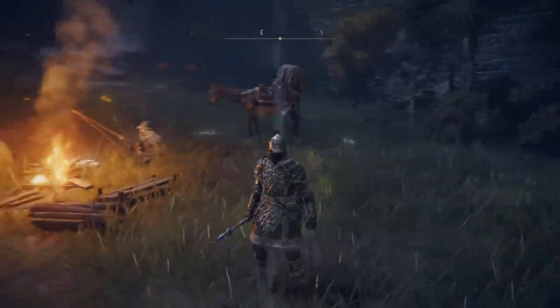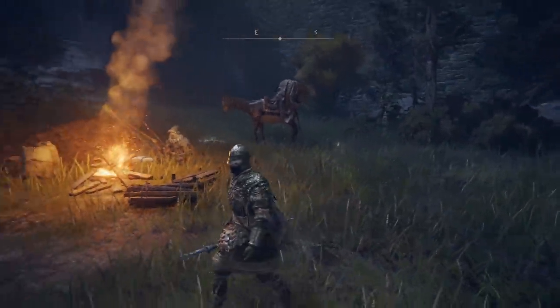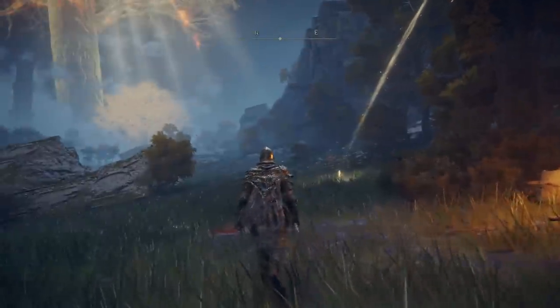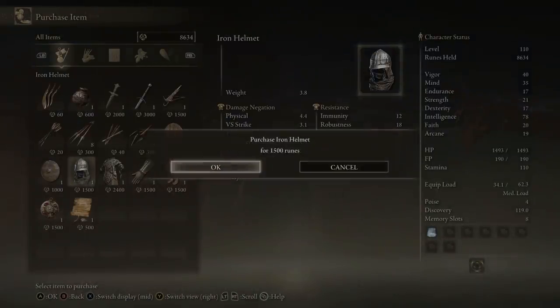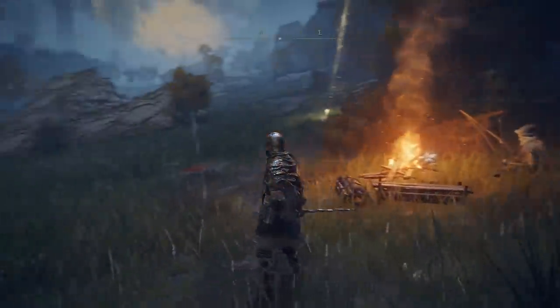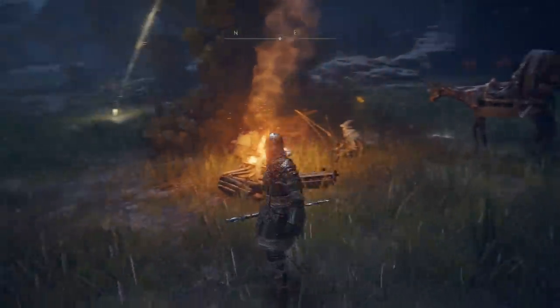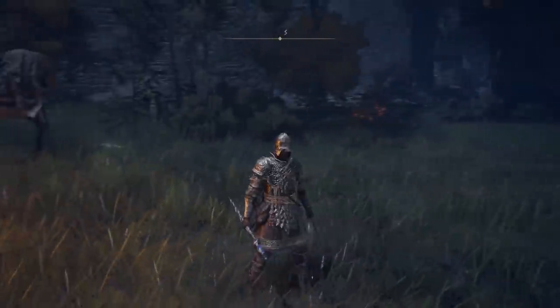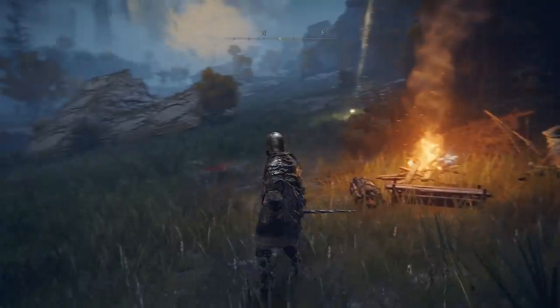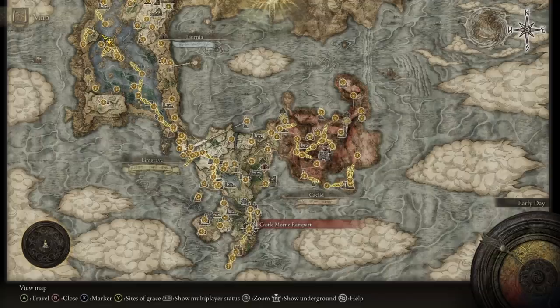First today, this one is incredibly easy to get. You can get it extremely early as well, and considering both of those factors, it looks pretty damn good. This is the Iron Armor Set in Elden Ring, which comes with leather pants as well. It isn't the best looking set in the game, but it is definitely pretty nice, especially for the time that you get it. It's relatively ornamental and detailed, the tunic has a lot of effort put into it, and the helmet is unique too. To acquire it for yourself, head to the merchant set up directly beside the Castle Mourn Rampart Site of Grace in the Weeping Peninsula, in the south of Limgrave.